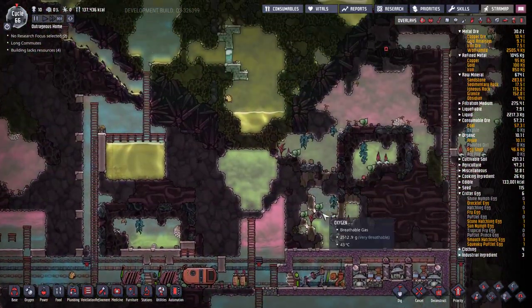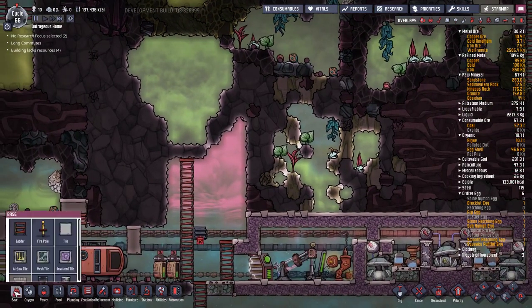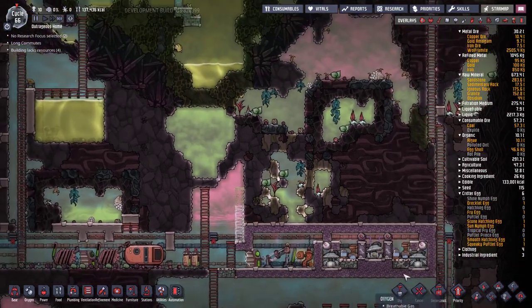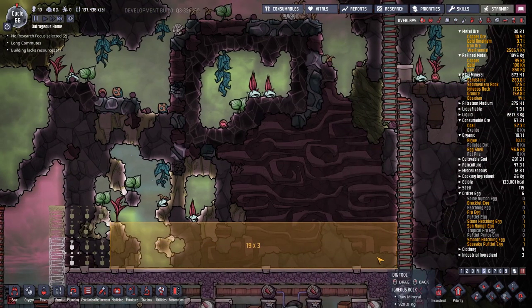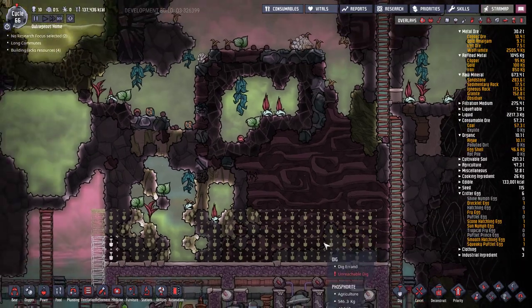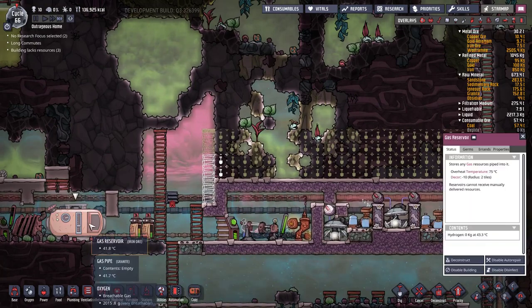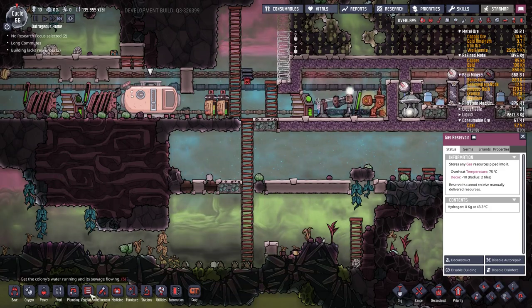The plan here requires mining out most of this area, which means dealing with bleach stone and a few of the nastier things. I don't want my dupes going all the long way around, so might as well mine this out now. Unfortunately we're going to be dealing with a lot of chlorine. I don't want any of that nasty stuff falling down here — I want to find a way to control it first. So I'm going to convert this tank into chlorine storage — yes, that's a good idea.